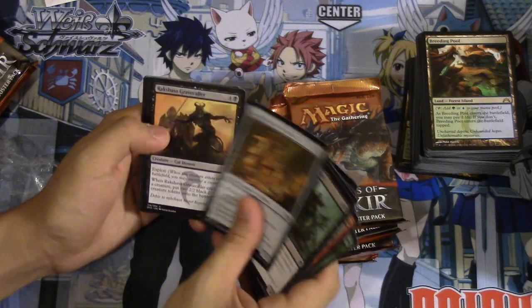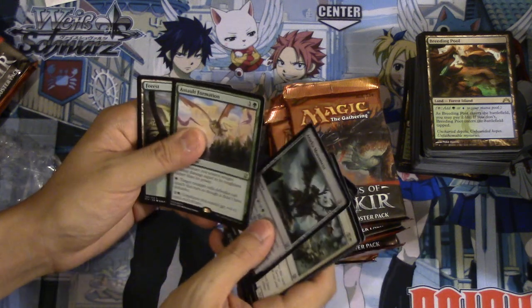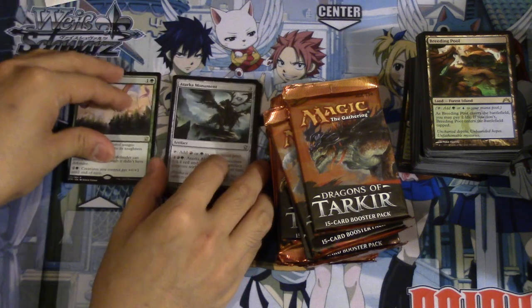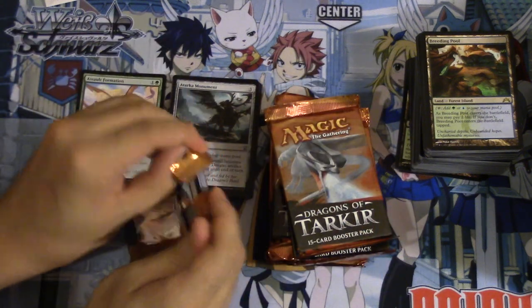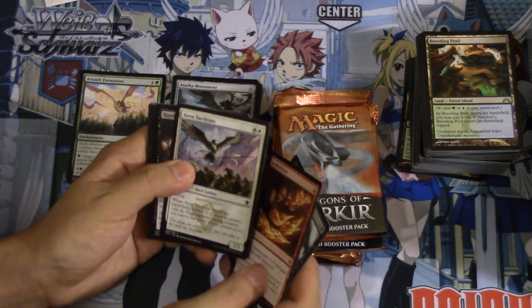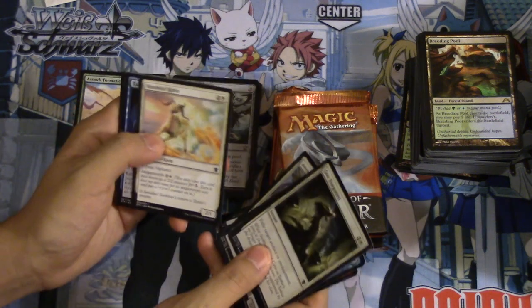Naturalize, Custodian — love this card in limited. Monument, Assault Formation — okay, so that card is an EDH casual card. It's an okay card, it's not like the best card you could get. But maybe a Dragon Lord — I think any of the Dragon Lords would be pretty good pulls. They have a lot of casual appeal. I love Dragons of Tarkir; it was a set that was a lot better than I expected. This card is amazing in limited.